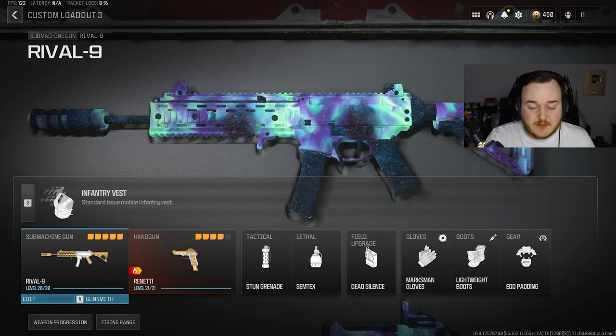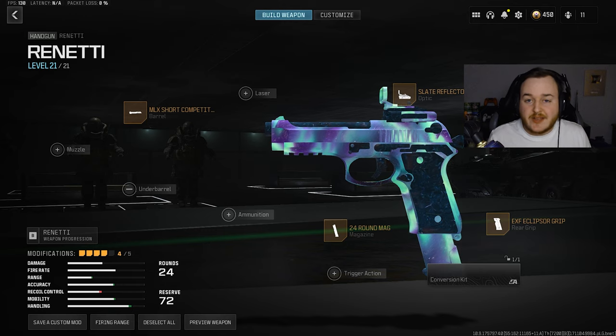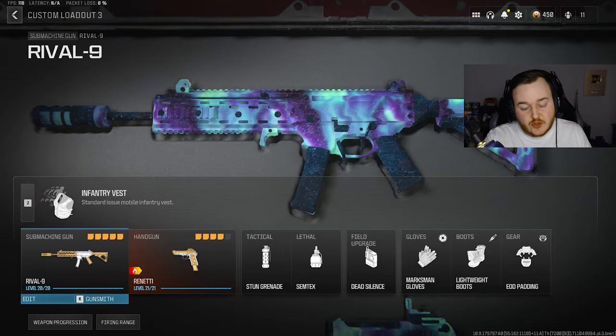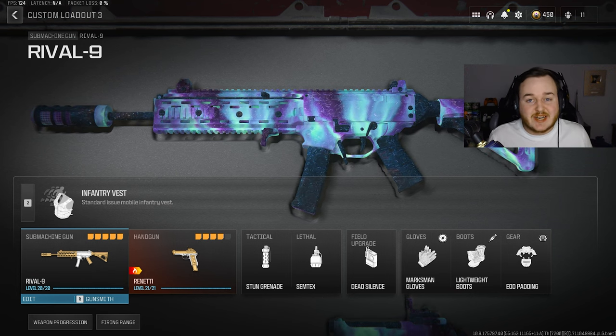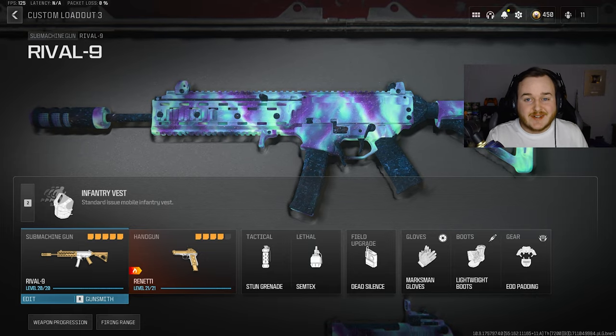Dead Silence, Marksman Gloves, Lightweight Boots, and everything. Here's the Renetti build — you can change out the Extended Mag if you really wanted to, but it does come in clutch. If you try this build out, either in rank play or pubs, let me know in the comment section what your highest-kill game was. Thanks so much for watching, stay safe, and let's get into today's gameplays.